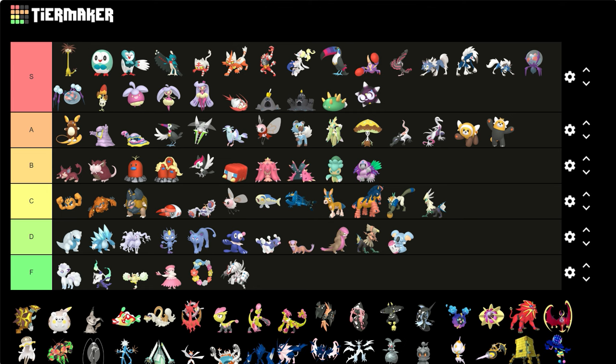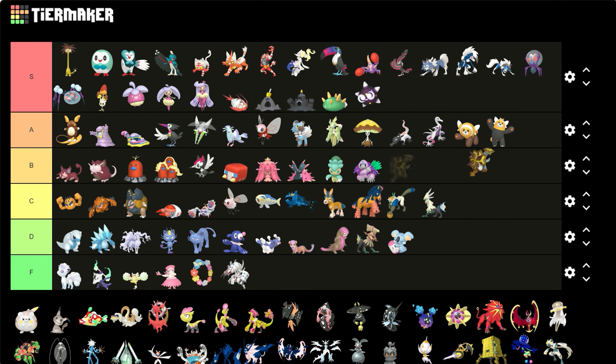Turtonator — I like it, the red to yellow, I like it. Togedemaru — I literally see no difference.